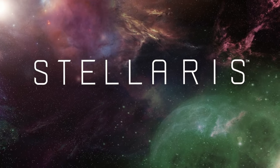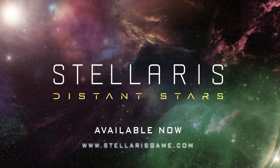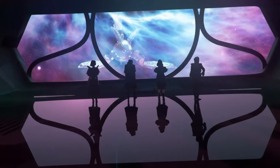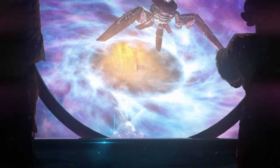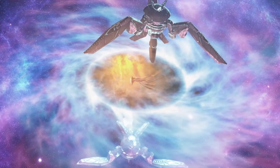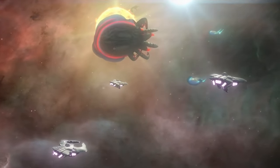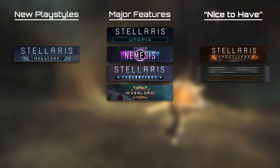Distant Stars is a story pack that adds a small star cluster outside of the game space that you can only access using L-Gates. You're going to have to research the L-Gates, and when they open, random things can happen. It adds a whole bunch of anomalies and events to the game as well as those roaming gargantuan creatures that roam space and sometimes take over star systems. I don't find Distant Stars to be a necessary DLC, but if the game's events are starting to get a little stale, it might be worth picking up for that extra bit of randomness.